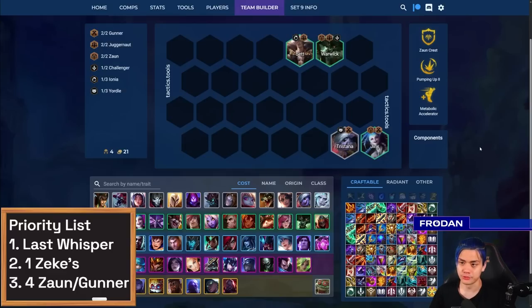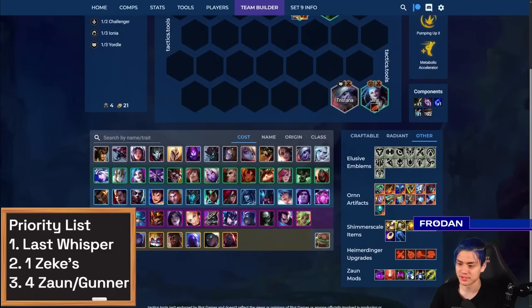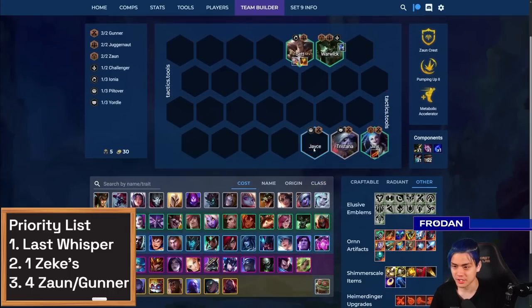If you're not opening up Piltover and lose streaking, an early buildup you can play around is through Tristana, Jinx, and Warwick. I like putting Set in as well because he's just a juggernaut and pretty tanky — it doesn't feel bad to give him items. Just give him some defensive items generically and let Tristana and Jinx hold anything. Don't be afraid of throwing random Zaun mods on Warwick as well. If you find Jace, you can go ahead and play Jace and three Gunners — Jace is such high value for your setup so you might as well include it.